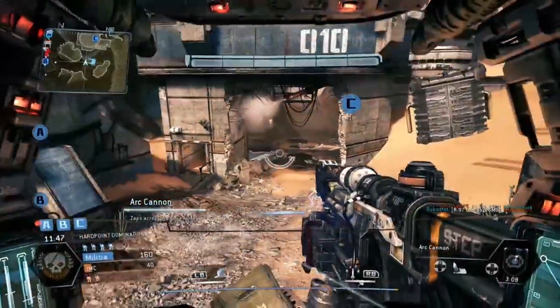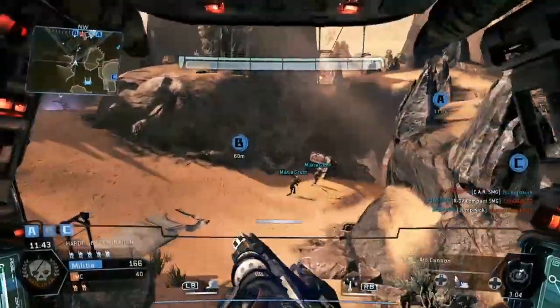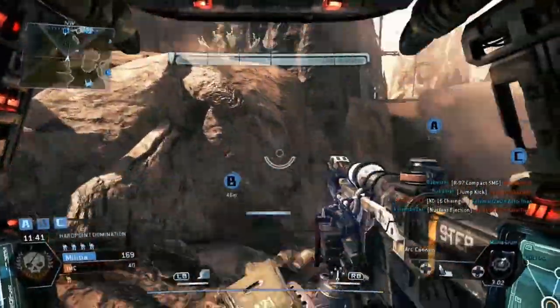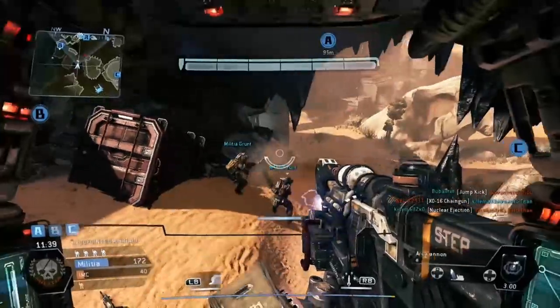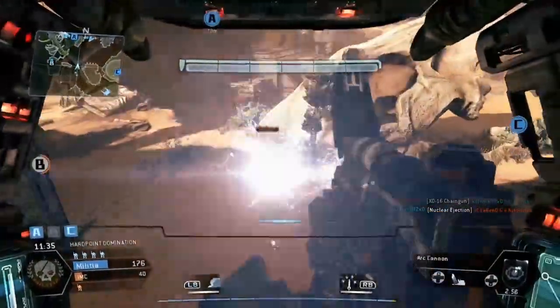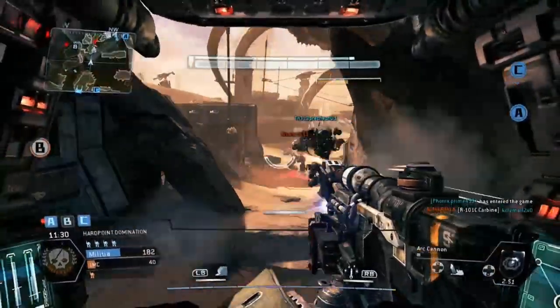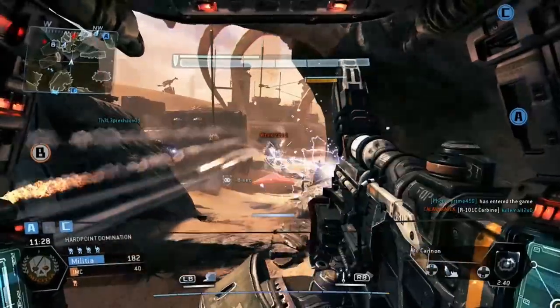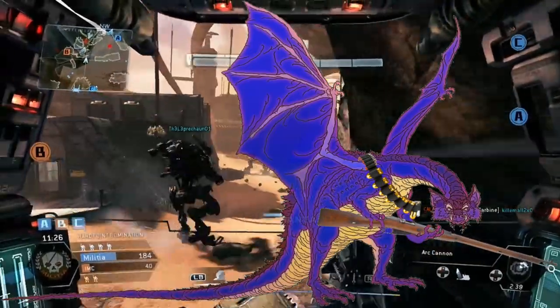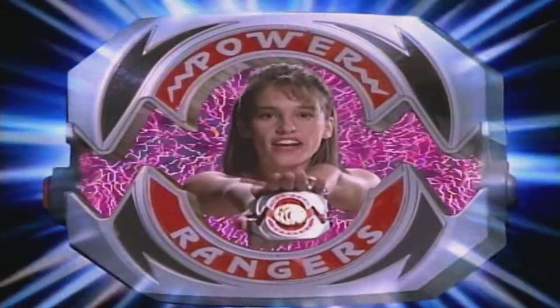So that is the basics of how mech combat works. There are a few minor details I left out but what I went over is enough for you to get a general idea. Overall, I liked how our mech combat session went. Everyone was still new so there was a bit of pause in the action to look something up, but we did have fun. The basic setup for the fight was that they were called away from a dungeon to help with a dragon problem on the planet. Long story short, they were given their power belt buckles and called their Zords.